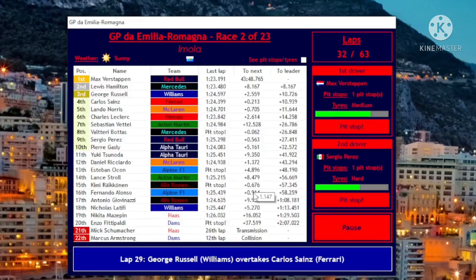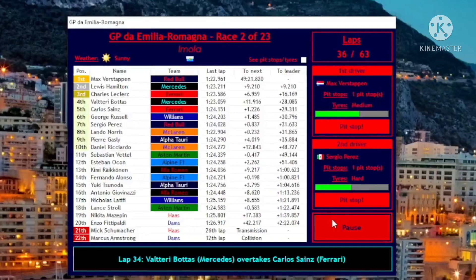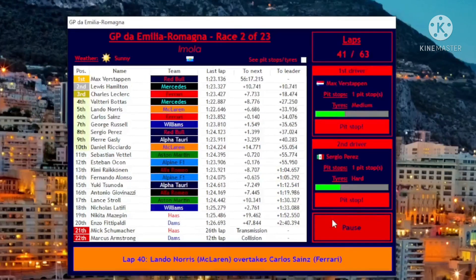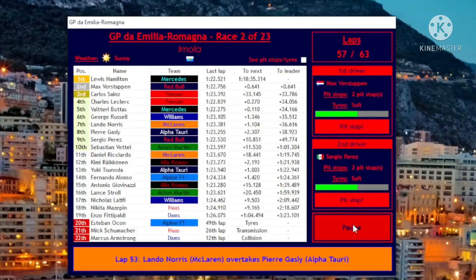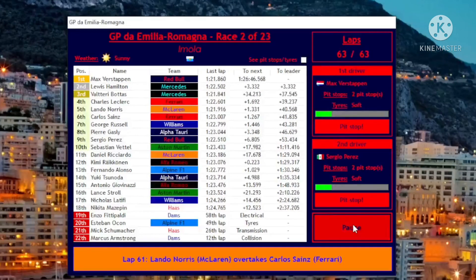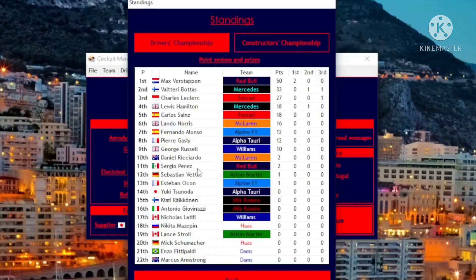Max is in P1 — there we go! Checo is up into P5, but he's gonna have to pit. Russell is in third — no idea how that happened. Checo is in midfield purgatory right now. Can Max pass Lewis and win this race? There we go — Max is back into the lead. Perez in ninth.